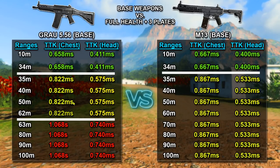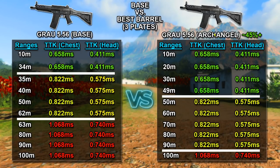Now let's look at what the Grau 556 looks like when optimized with the best barrel to extend damage range. Adding the Archangel barrel gives you the most damage range possible at around 45% increase. As you can see from the numbers, there is a significant increase in damage range versus the base weapon. Previously it was around 822 milliseconds at that mid range, but at 100 meters and beyond it goes back to a 1.068-second time to kill to the chest and 0.740 seconds to the head — excuse the 'ms' label there, that was a typo; it should read seconds. Either way, the Archangel barrel clearly improves damage range and time to kill at longer ranges.